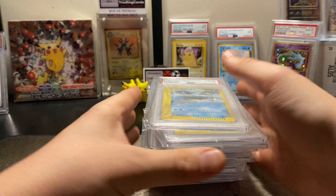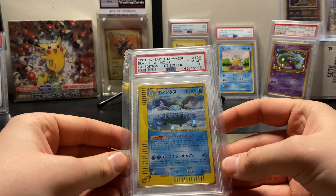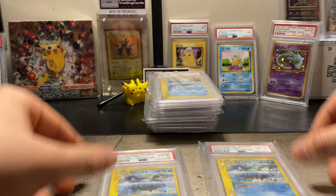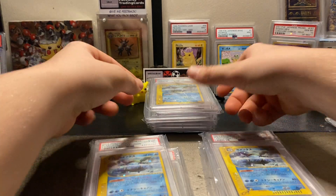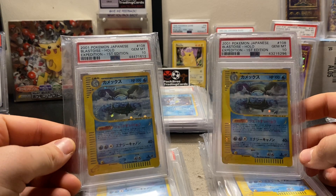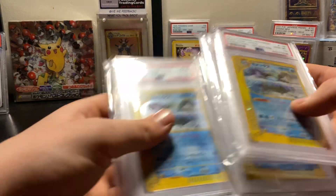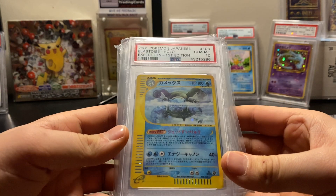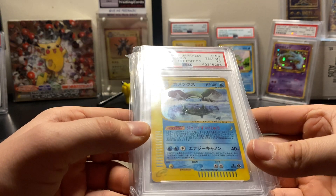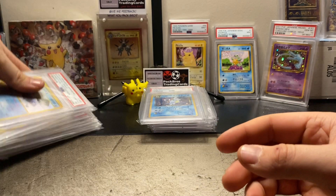Look at that — let's stack them up and bring them forward. Expedition, first edition — well, pretty much all of these can be first edition. We haven't got two of them, three, four, five — we've got six of them. Six PSA 10 Japanese first edition Expedition hollows. That's a mouthful. Half that stack was literally just this one card. Tell me that isn't one of the best Blastoise artworks — that is probably my favourite Blastoise artwork. Let me know what yours is down in the comments — I always want to know people's opinions.